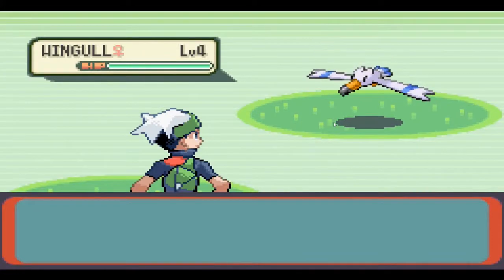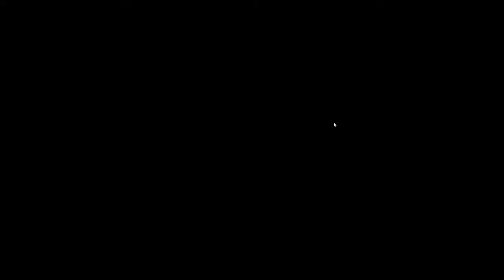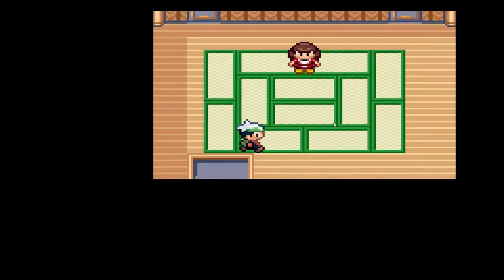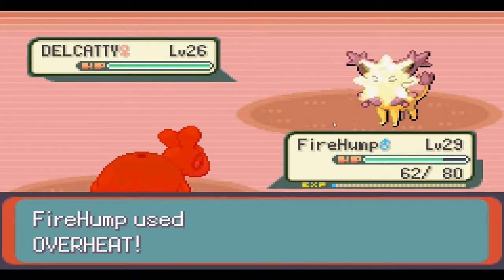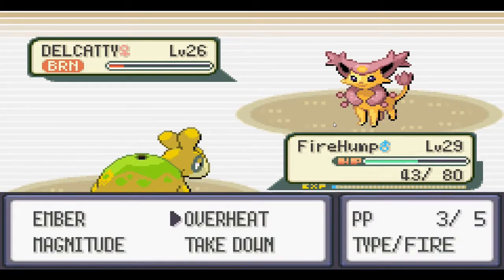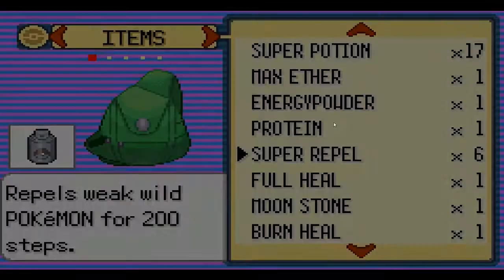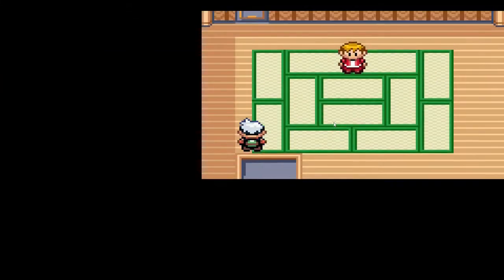I also found out after last episode that you get Surf after beating this gym - Wally will come out and give it to you. I'm kind of waiting until I get a fishing rod because I really want a Carvanha. Sharpedo is one of my favorite Pokemon design-wise since sharks are my favorite animal, and it's actually a pretty damn good Pokemon too - beefy attack, dark type and water type, both of which are among my favorites.